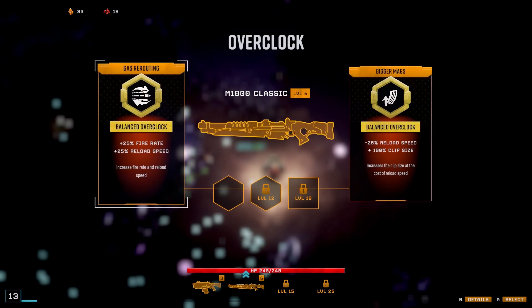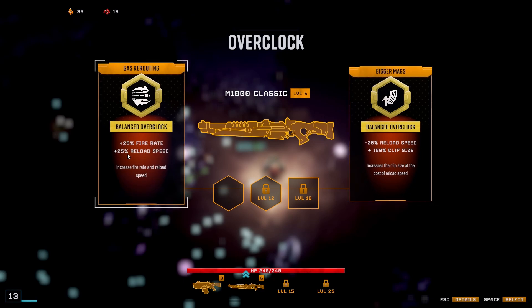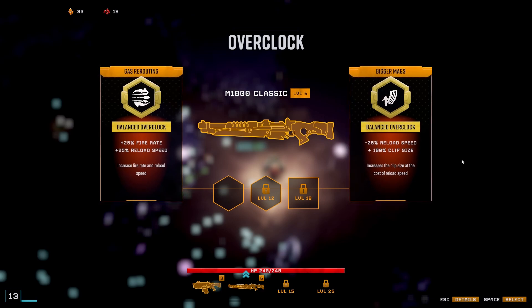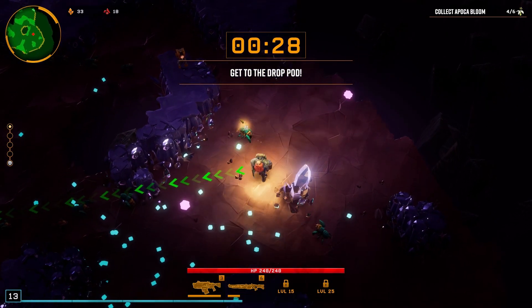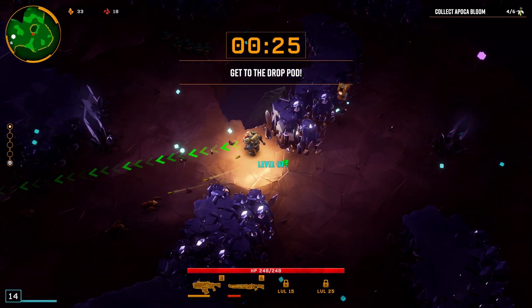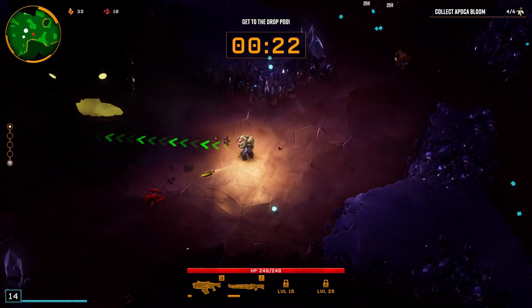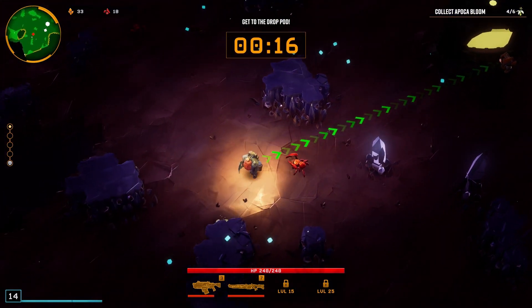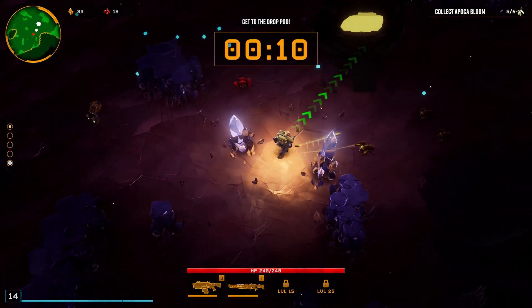Let's have some reload speed. The gun's got to level 6 so we can choose an overclock now. We can have 25% fire rate, 25% reload, or minus 25% reload with 100% clip size — I think that one's better, we'll go with that. The drop pod's here now, we've got to get back to it. Oh I didn't get the last seed — a pocket balloon, there's one over there. Let's be greedy and get it. Let's get the hell out of here.